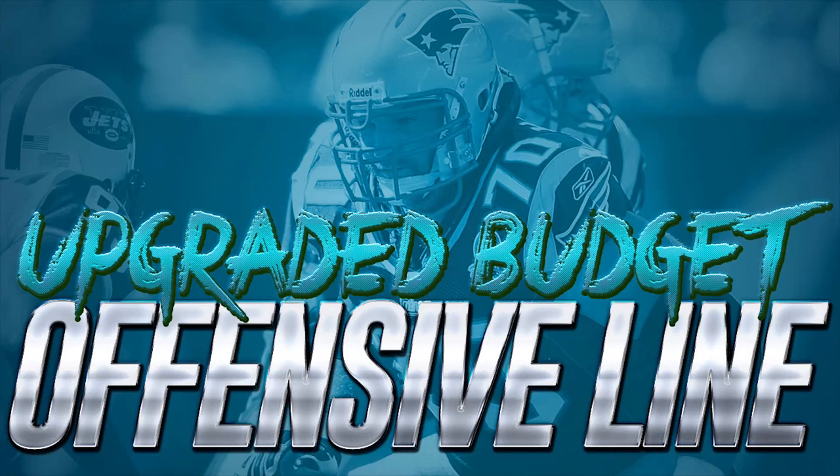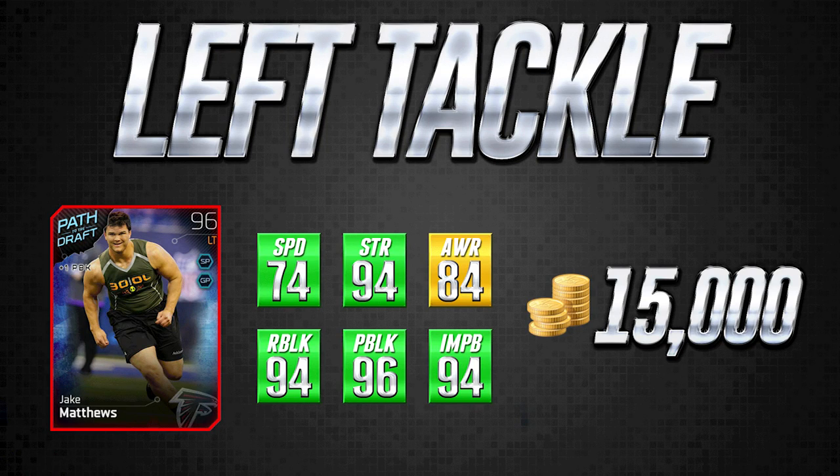Welcome back — this is the second episode of our upgraded budget series and we're focusing on offensive line. The very first card we're going to look at today, going from left to right, is the left tackle position. We have a new card that came out pretty recently — this is actually a draft card, Jake Matthews, a 96 overall elite card. Rather than compare cards directly to another expensive card, I decided to look at these individually and break it down based on the other players at the position.